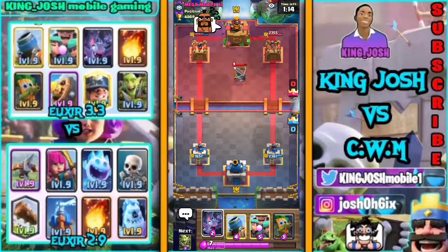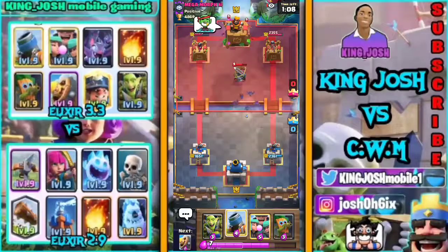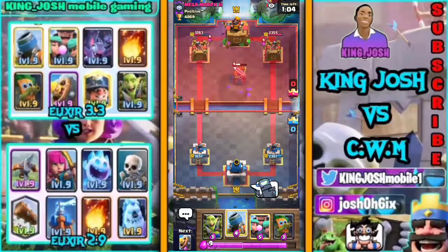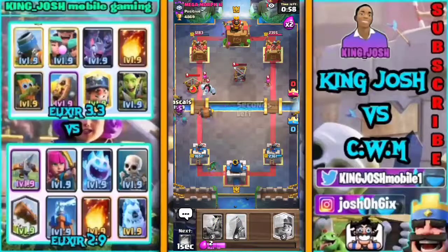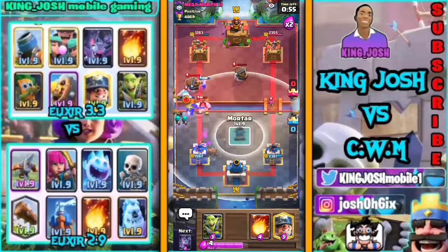If I deploy Mortar it's going to take at least three seconds before it comes out. That was a mistake — a huge mistake. I wanted to fireball the Xbow alongside the tower on the right side and that did not work out fine. Even my Bats would not get to the Xbow. Hopefully I don't slack. Barbara goes down also — my Rascal is here, nice positioning for my Rascal to avoid Log.